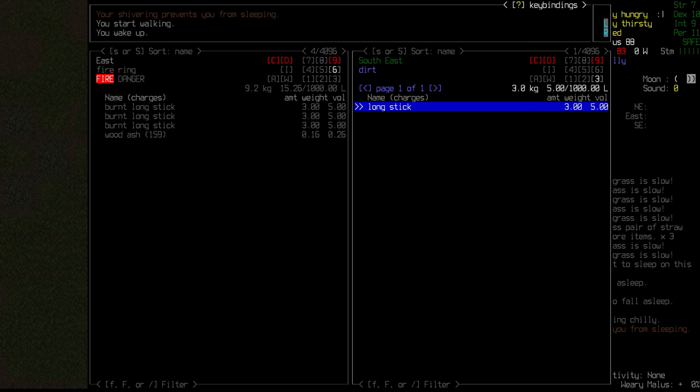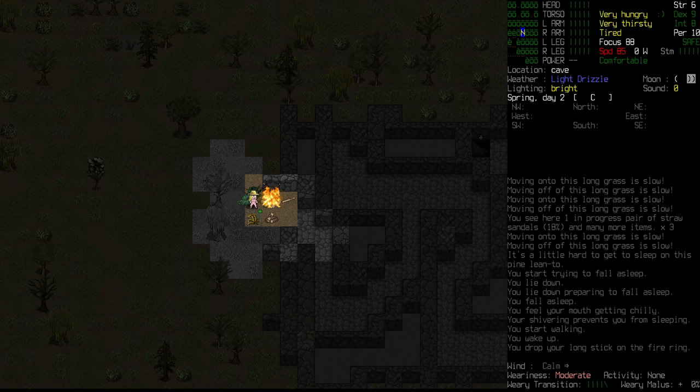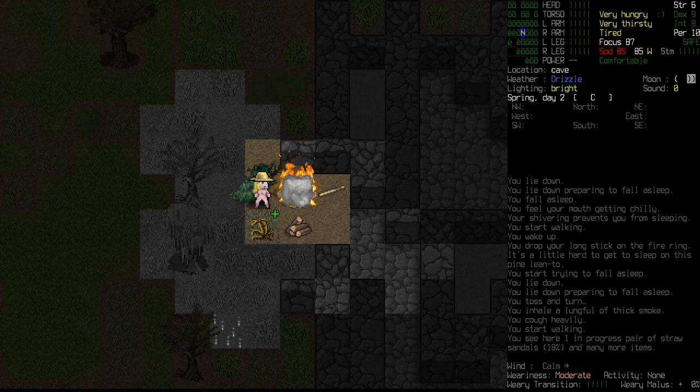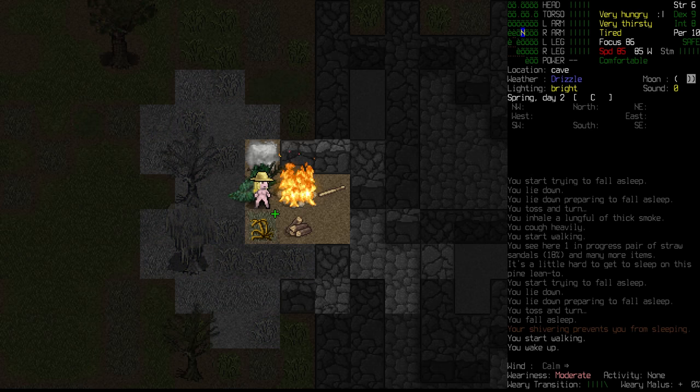We're going to put another long stick in there. That's not going to really help much with the heat output of this fire. I think it's because it's raining that it's making it that much colder for us. It's a calm wind at the moment so I don't see that being a factor. This is going to be a hard night for us to get through - smoke too. As long as we wake up from it, it's okay. We are just going to keep on lying down and trying to sleep, but shivering wakes us up time and time again.